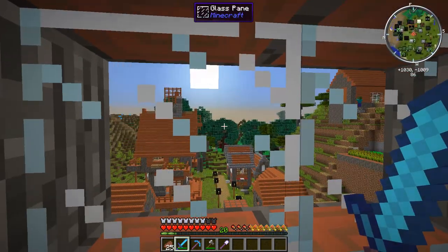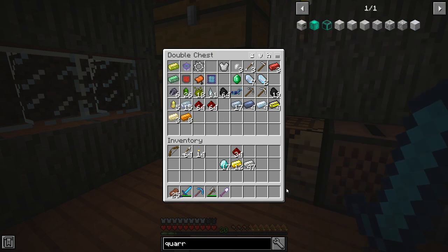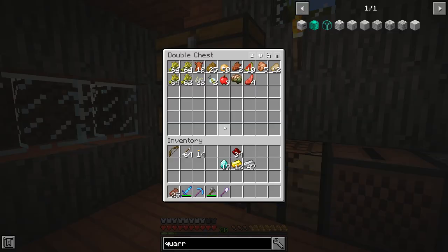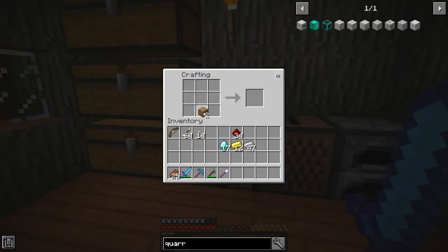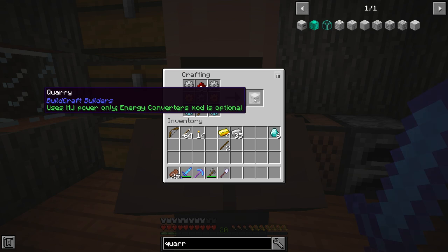We need to work out how to power the quarry, but first let's actually make it. We need iron, gold, diamonds, redstone, and a diamond pickaxe. Let's craft this up — so we got the diamond pickaxe. For the quarry itself you need two diamond gears, two gold gears, and three iron gears. And there we go, we've got a quarry!